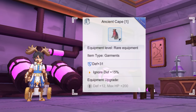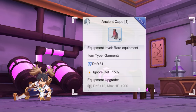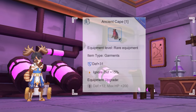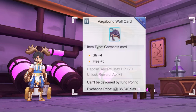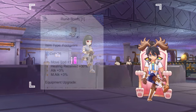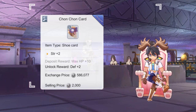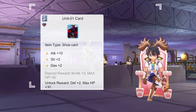For garments, the best option is the Ancient Cape since it ignores the defense of targets by 15%. Upgrading and refining it will give additional Strength and attack. For enchantment, just aim for a high attack or damage increase stat. For the garment card slot, you may inlay a Vagabond Wolf card for plus 4 Strength. For footgear, Rune Boots are the best option as they give both attack and magic attack. Aim for a high attack or damage increase enchantment on your Rune Boots. For footgear cards, you can use either a Chon Chon card for plus 2 Strength, or a Unit 0-1 card from the Ava event which gives plus 10 attack, plus 2 Strength, and plus 2 Dex.